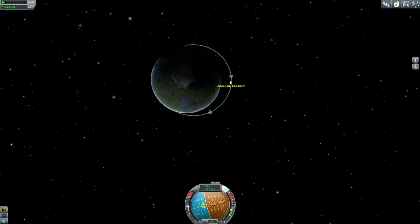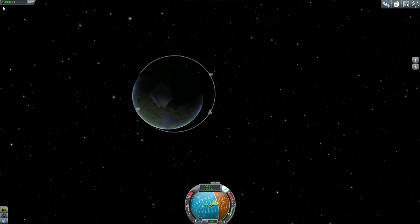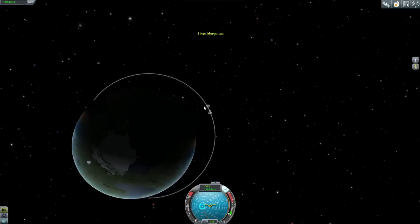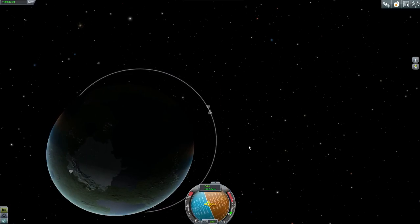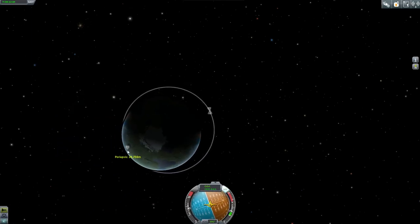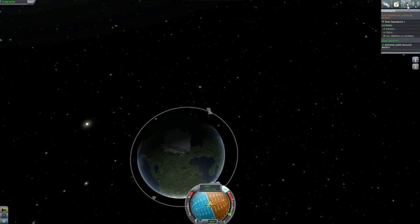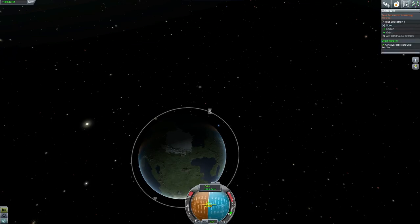Due to fuel efficiency concerns, I'm going to move to the apoapsis before we finish the orbit. We do have a periapsis — well, technically. Due to fuel concerns though, we're going to the apoapsis first. Man, I do not have many instruments — I'm practically flying blind up here. Periapsis: 93. It's too high to test the Separatron, isn't it? The periapsis actually has to be lowered slightly in order to test the Separatron properly. On the plus side, we've achieved orbit around Kerbin.